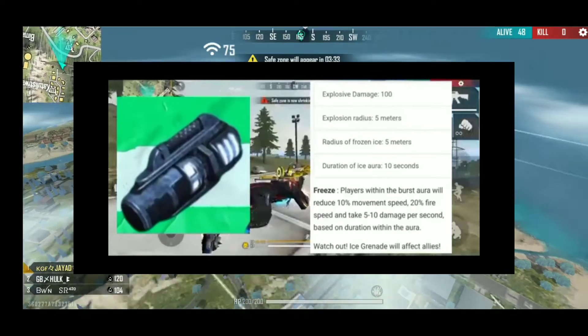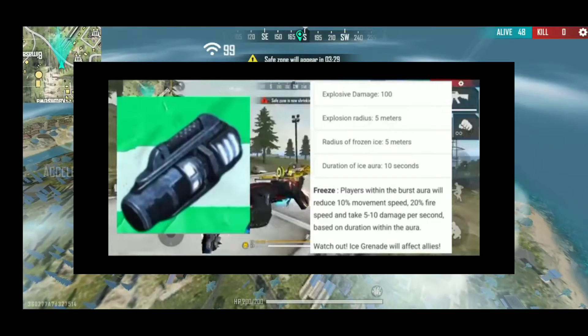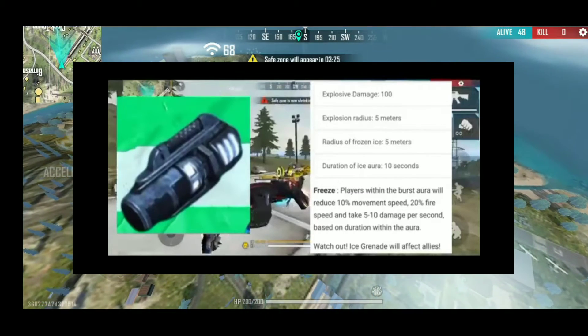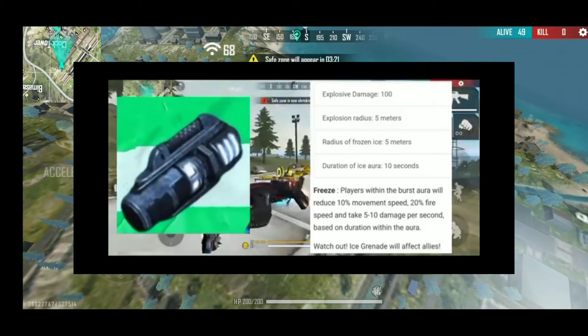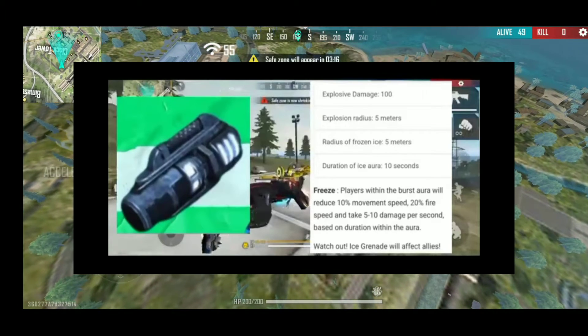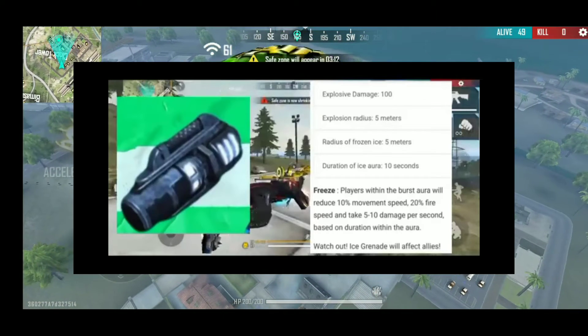The smoke grenade is not a freeze grenade. You can see that there is a free side of the enemy. Explore Damage 100 and Explore Radiation. You can see that in 10 seconds you can damage the enemy, and you can see that there is less damage to the enemy.